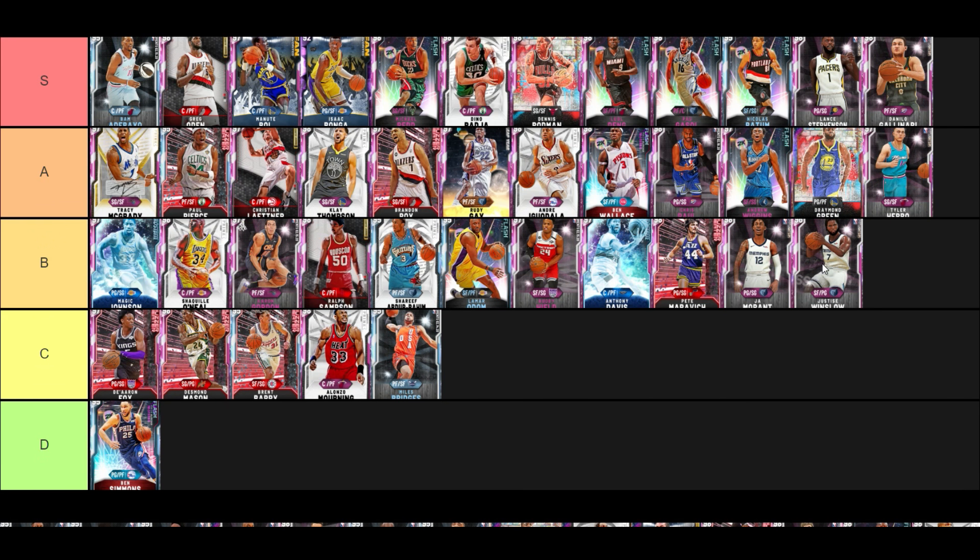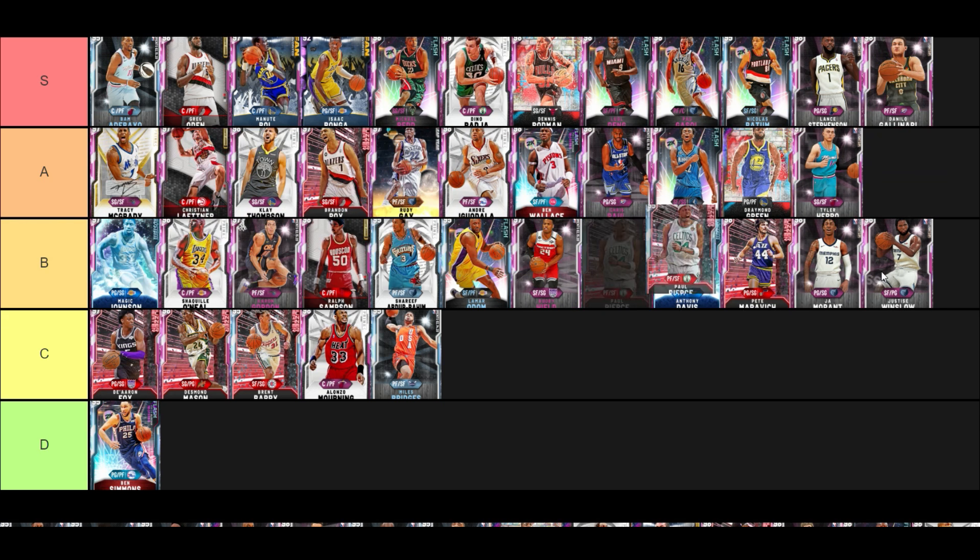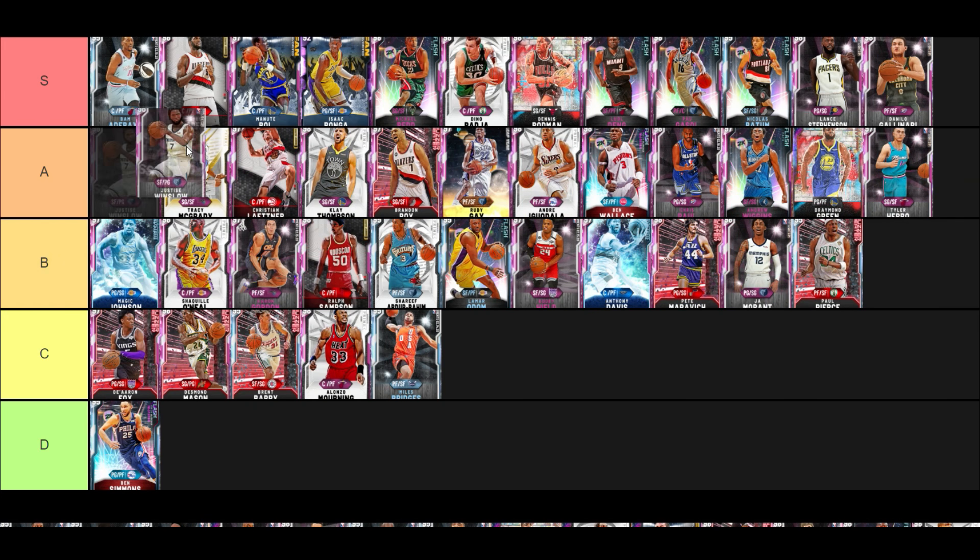Pink Diamond Justice Winslow — he's kind of inconsistent for me, similar to Tyler Herro. But I do like him because you can run him at small forward and point guard and he's genuinely good at both positions. He's a good point guard but he's not as good as Isaac Bonga or Lance Stevenson, so he can't go up there in the top tier.